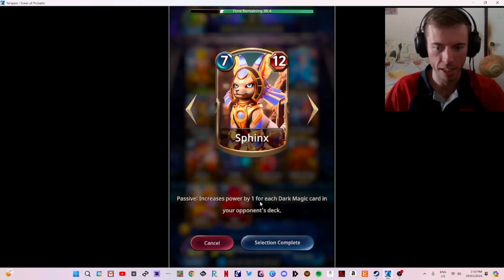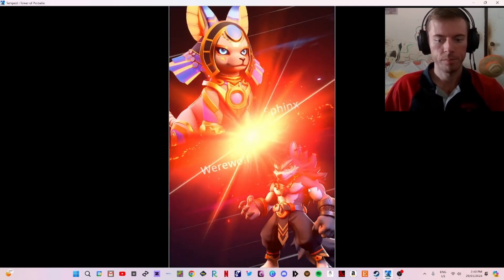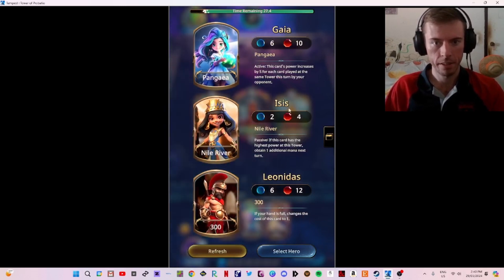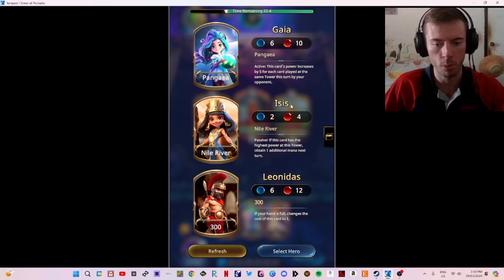This card increases power by one for each dark magic card in your opponent's deck — that seems incredibly strong, so I'm going to get rid of the sphinx for now. My main goal on this deck is to swarm the board, and that way we can confront it and later massively increase their power by one across the board.